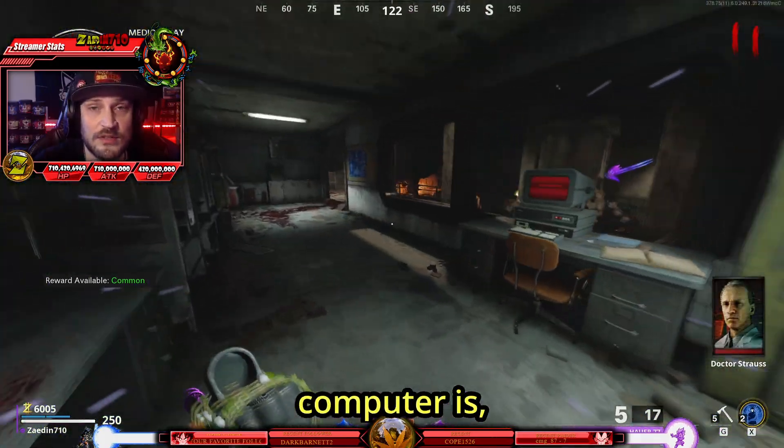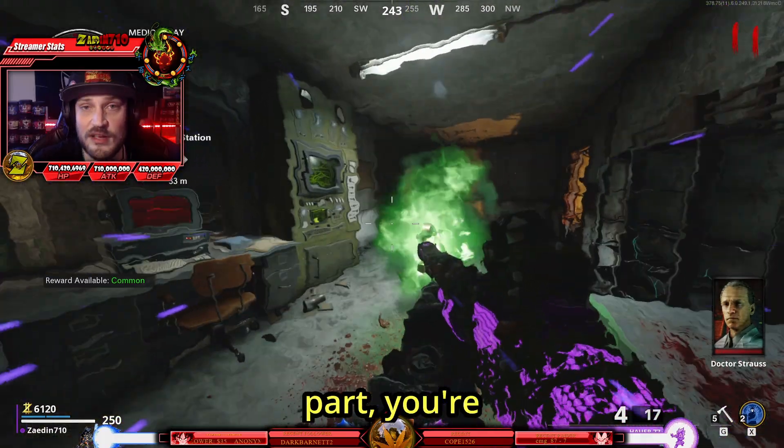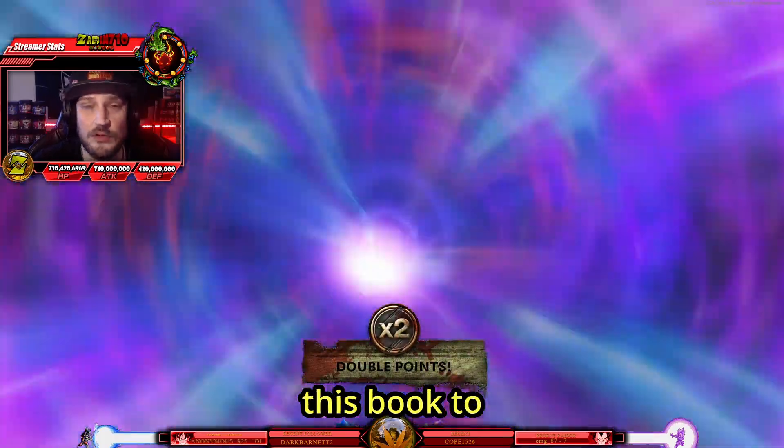Now turn around and run back into where the computer is, where you can now pick up the diary on the desk. For this next part, you're going to need to interact and then give this book to three different ghosts.